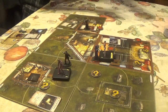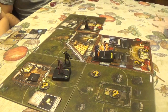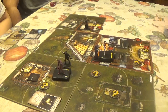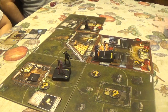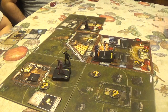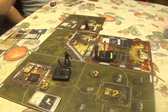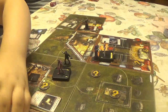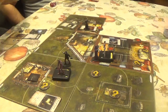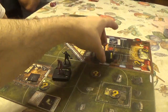CJ attacks the witch again with his survival knife — Agility 2. He succeeds using a clue. Damage equals the knife's two plus two test results for four total. The witch is dead. The team gets some breathing room.